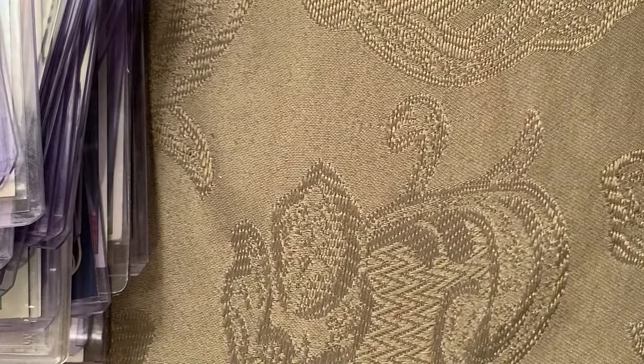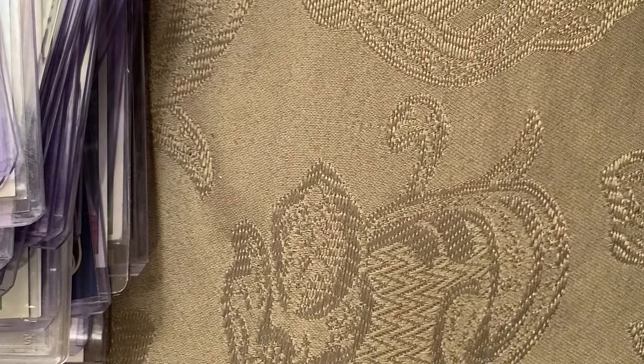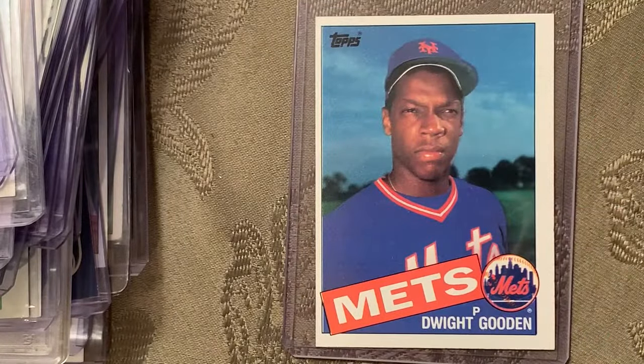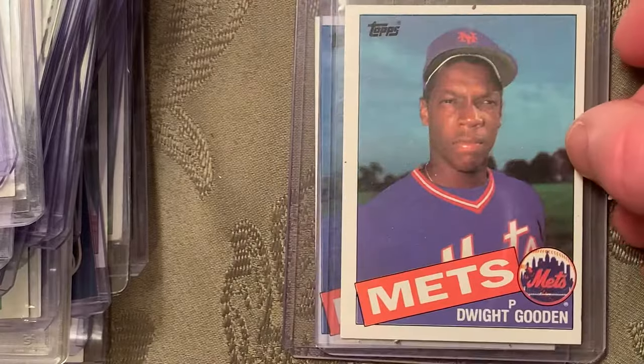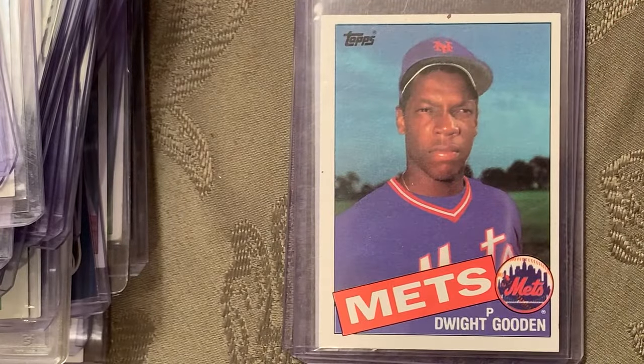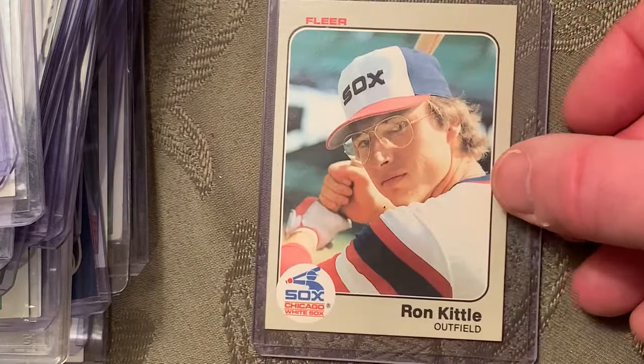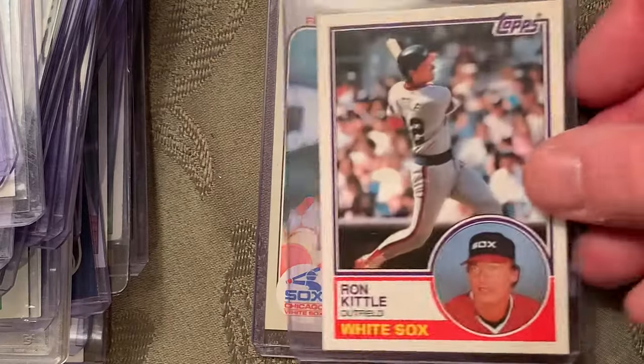At number 43 is the 1985 Topps Dwight Gooden rookie card — one copy is off-centered and the other is a little bit better. At number 42 is the 1983 highly sought-after Ron Kittle Fleer rookie, card number 241 — I also added in the Topps version.